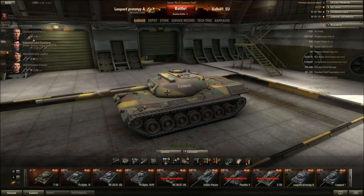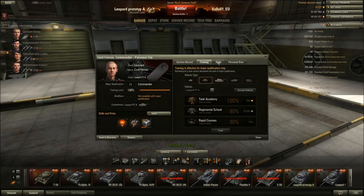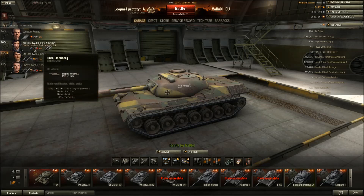For crew skills: commander, always always sixth sense - you want that absolutely - because you want to know when you're spotted in this tank so you can get away, since you don't want to get shot at. Then repairs - I always want to get my tracks repaired as fast as possible. Jack of all trades is left over from something I want to try out; I might switch it for recon or situational awareness, because some extra view range is always good. On the gunner, snapshot definitely - making this gun so deadly.